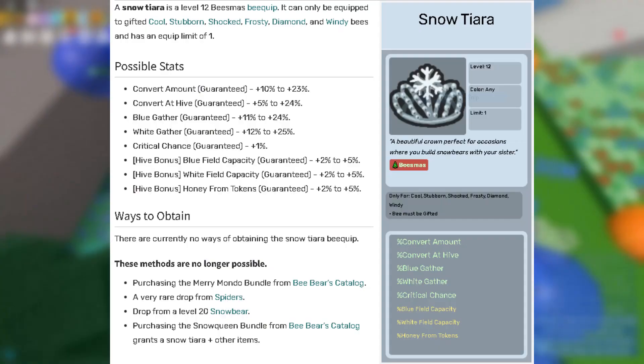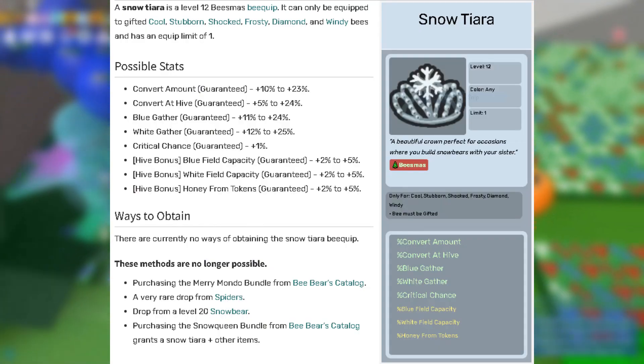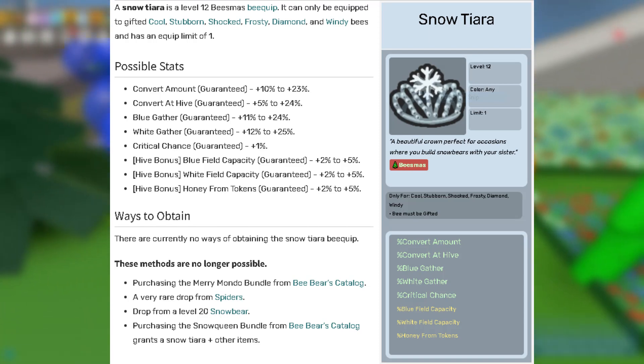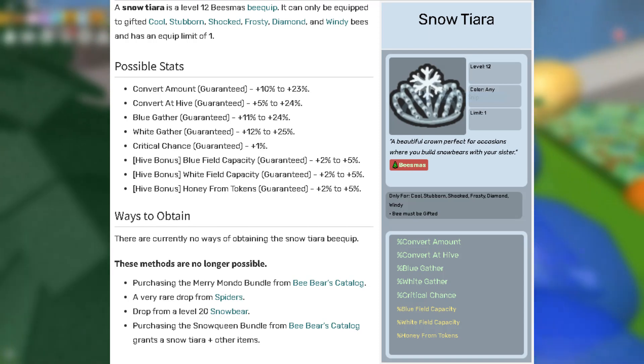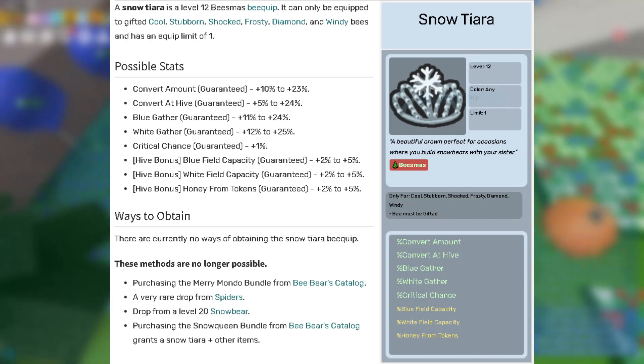The next bquip is 1 snow tiara. This bquip provides 2-5% blue field capacity which is extremely OP for blue hives. It also gives 2-5% honey from tokens, which is decent as blue when you use tide popper, and it also gives 2-5% white field capacity which is pretty awesome too.